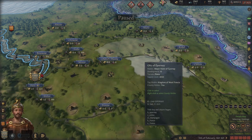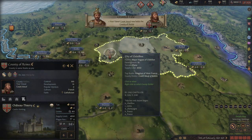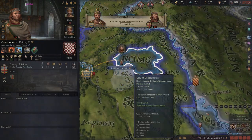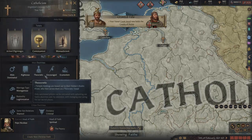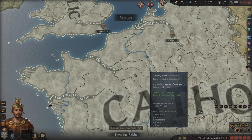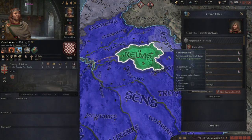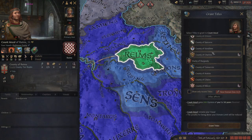Yeah, just like that — and then I can re-grant this. Feudal rulers that follow a religion with theocratic priests get penalties for holding temples, because technically a feudal ruler cannot hold temples.